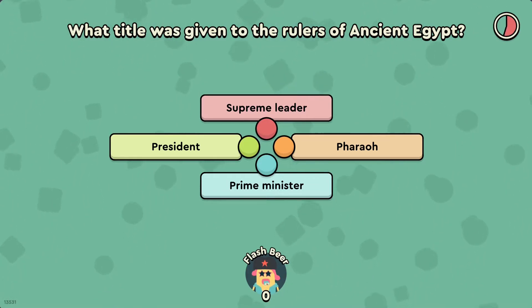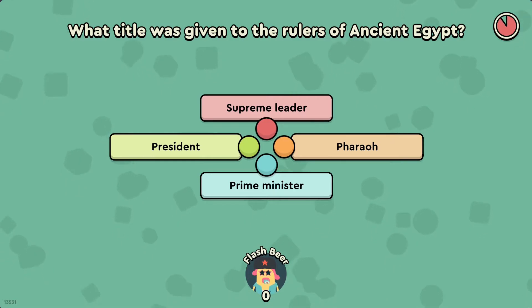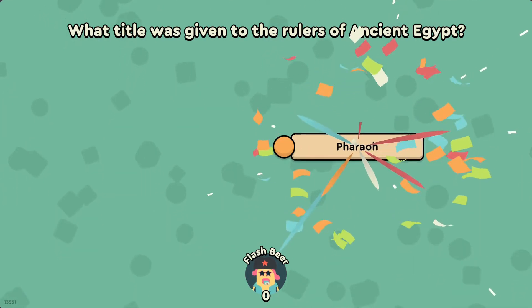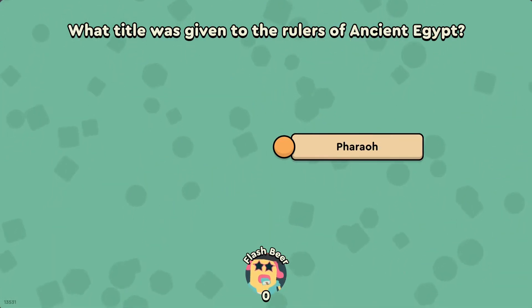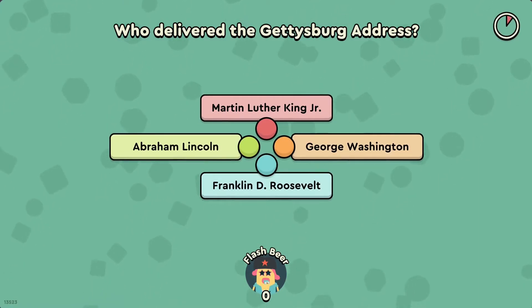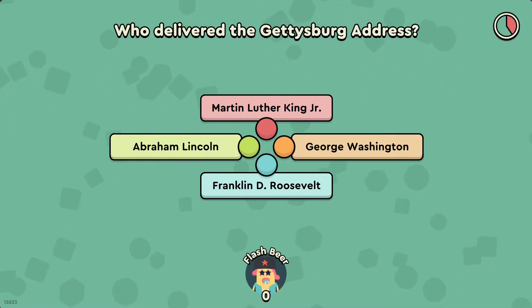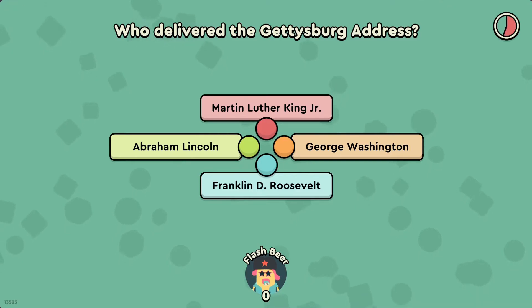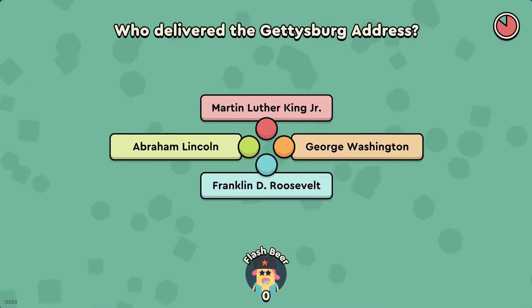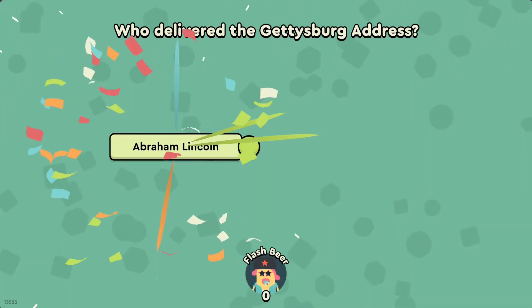With an audience feature, viewers who don't get one of the eight player slots can still answer along and get more of the stream involved. This comes out on the 2nd of April, just a couple of days away. I really like it — I like games like this for stream, anything that can introduce community, like Jackbox, Fall Guys, Among Us. There is a way to hide the room code when starting so you can control who joins, with a queue system — they've taken that into account.